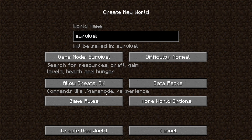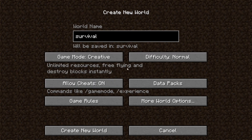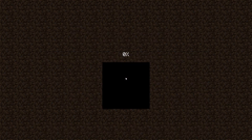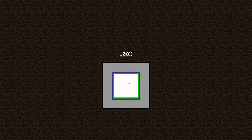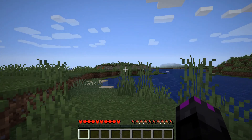In survival, you try to survive and search for resources. In creative, you can fly, have unlimited resources, and all that. We're going to be doing survival. Once you've set everything up, press 'Create New World' and it'll load. Once you've done that, you'll spawn in.